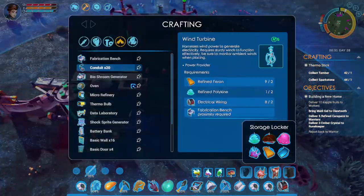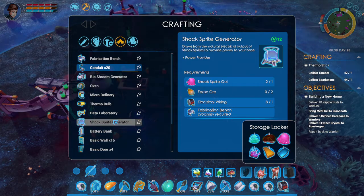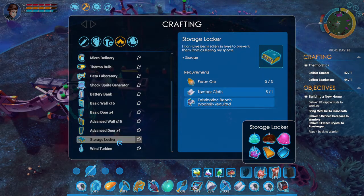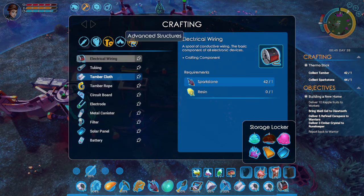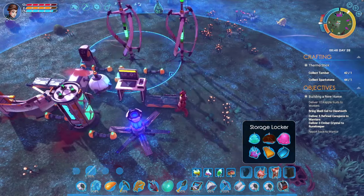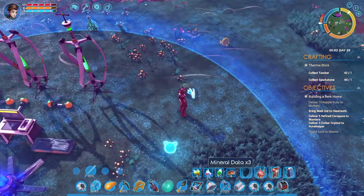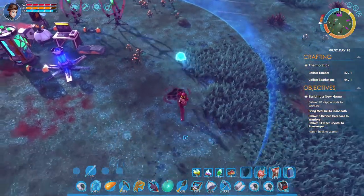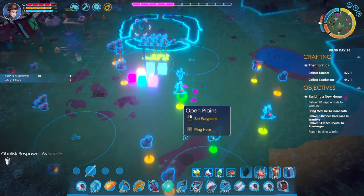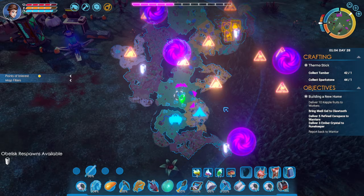Hopefully that'll keep the shield and everything rolling. Let's see what else we can make. Oven — what do we need for that? We need urchin carapace. I need to go back to the Brack along sink.